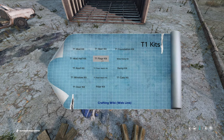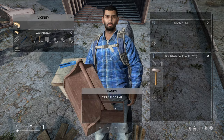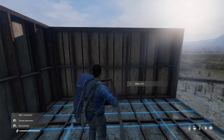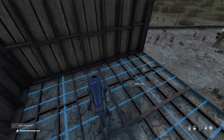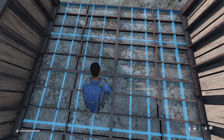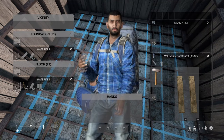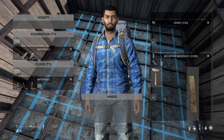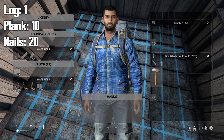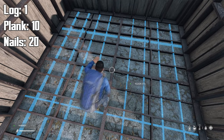Next, let's craft a floor kit at our workbench. Then with the kit in your hand, look at the wall and snap your floor kit to the bottom of the wall over the foundation. After placing the kit, we will need to add the material cost to craft the floor. Add 1 wooden log, 10 planks, and 20 nails. With your hammer equipped, go ahead and craft the floor.